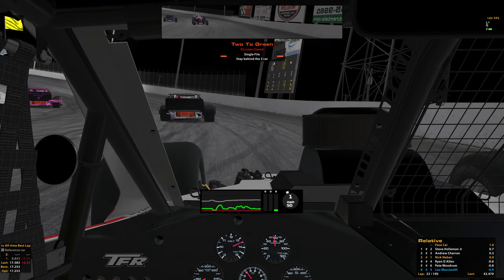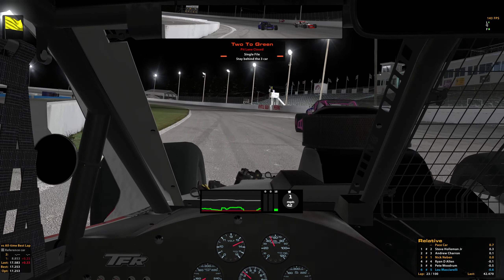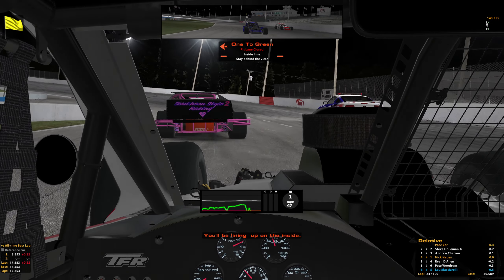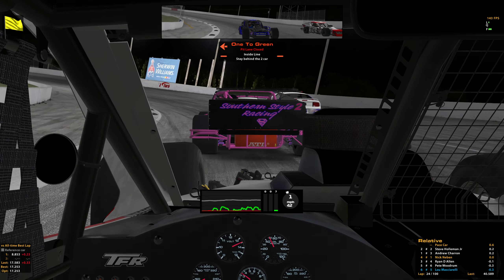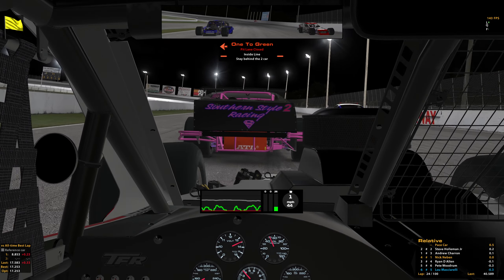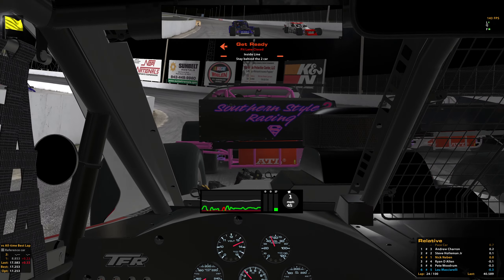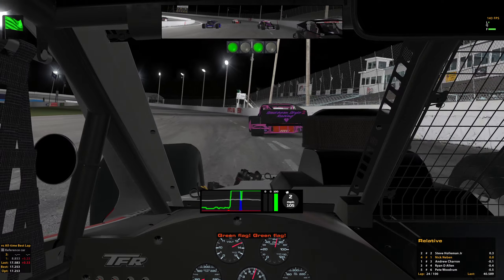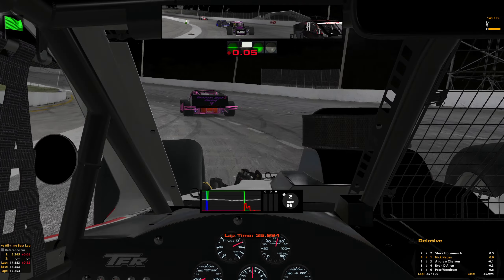One more time around the outside, then dive to the inside to get cooled. One to go — next time by, lining up on the inside. Let's hope this isn't a collision into turn one. Get ready, going green, the pace car is off. Green flag, green flag. Got the spot back — now let's see if we can hold on to it.